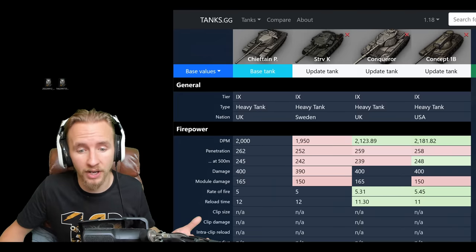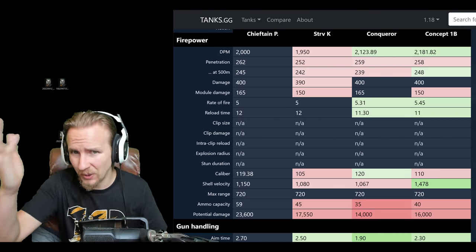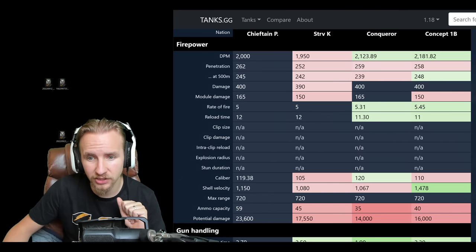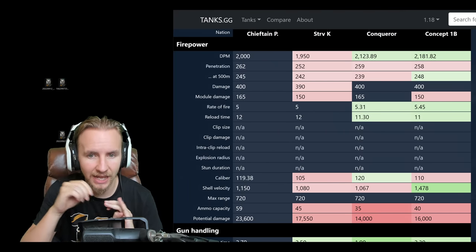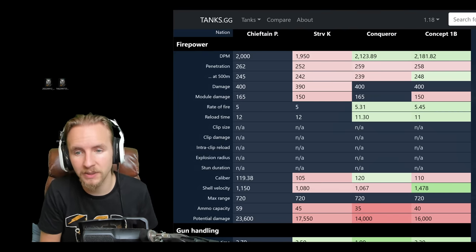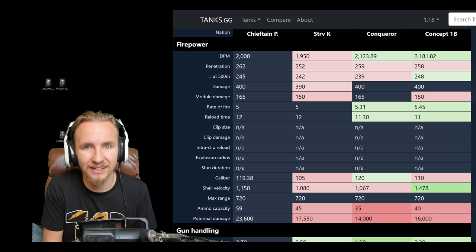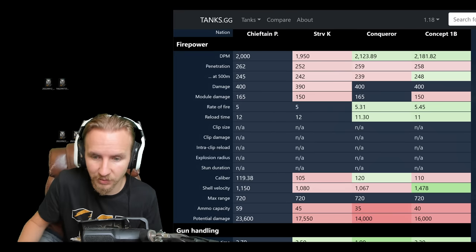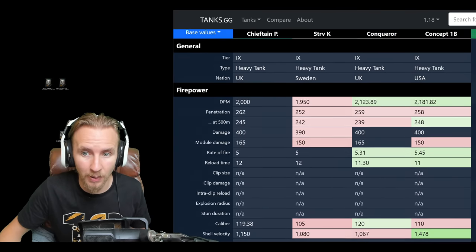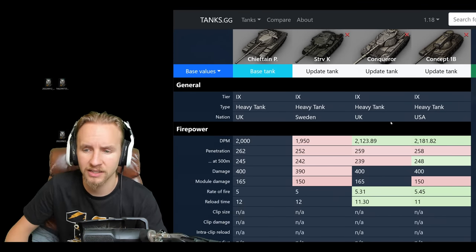The Chieftain Prototype has a 120mm main armament — or pedantically, 119.38mm. Its firepower is just a little bit better than the Stritzwang K in pretty much every area: 2000 DPM instead of 1950, 262mm penetration instead of 252, 400 alpha instead of 390, and this 120mm gun allows it to overmatch 35mm plates. It has slightly better shell velocity and carries more ammunition — definitely a step up in firepower over the Stritzwang K.